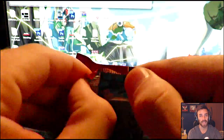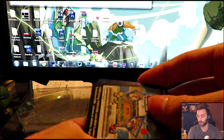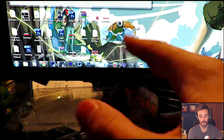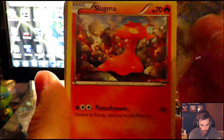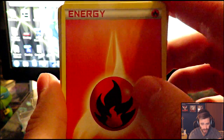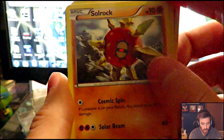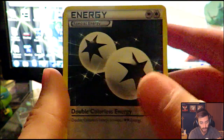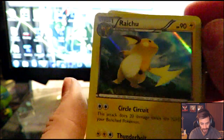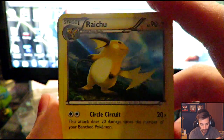Let's go for the last pack. Can we get a Mega? At least a Full Art or EX — anything will do. From this X and Y pack we have Lilipup, Dojo, Slugma, a Fire Energy, Professor's Letter which is a great card, Lunatone, Solrock, and a reverse foil Double Colorless Energy. Our final rare of this pack opening is a foil Raichu. It is not an EX, it is not a Mega — a bit of a disappointment — but Raichu is actually pretty cool. I like that holo. Raichu is actually really good competitively with Circle Circuit.